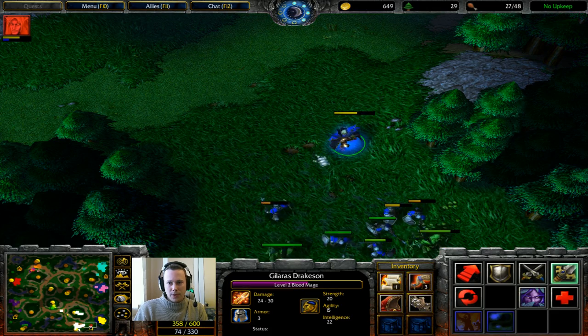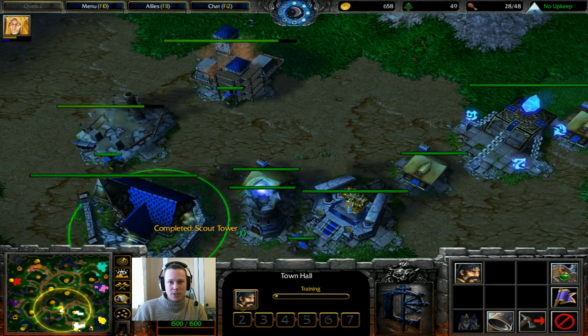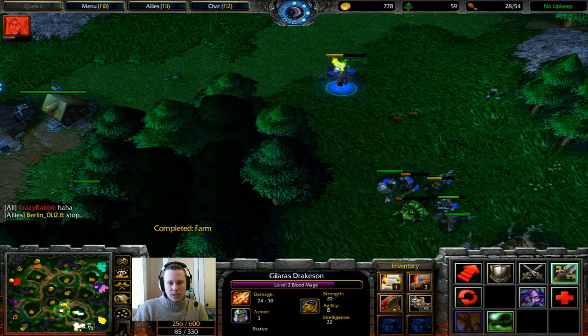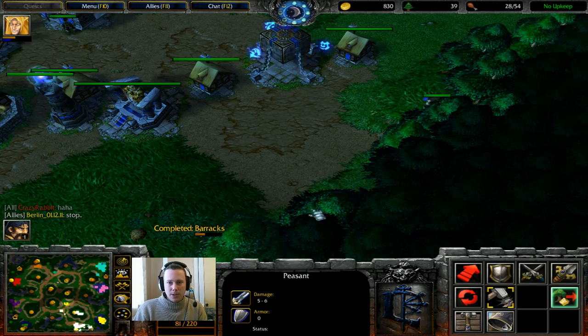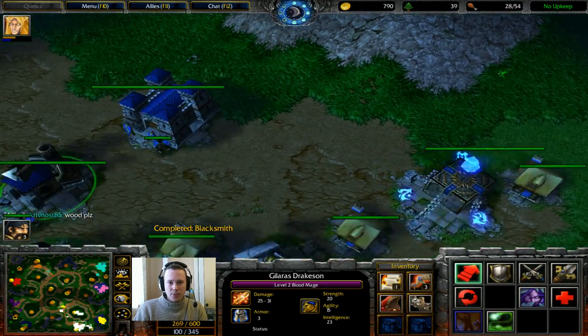It looks like the trolls are focusing on my Blood Mage, which is good for me to start off with — because if they go straight into a peasant, they might get a free kill because I can't react that quickly. But now I can pull back and I should be safe to kill this. And that's done. Get one farm there and the rest fall back. Definitely build a lumber mill.